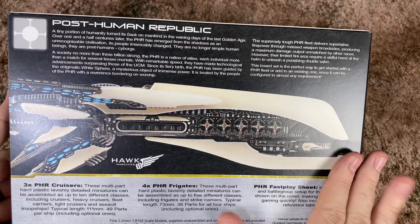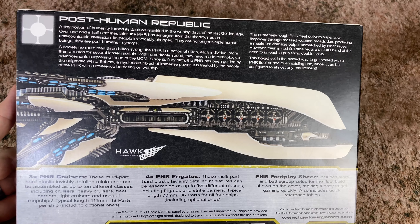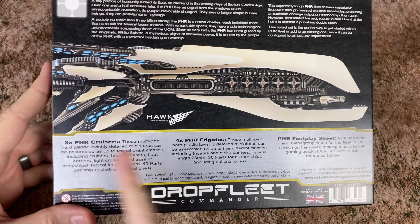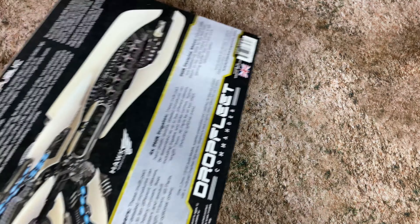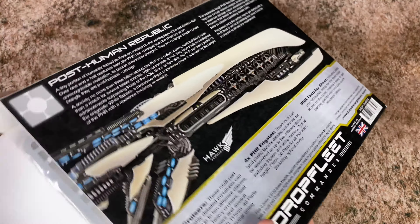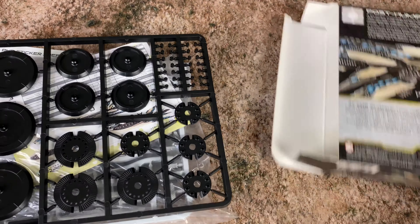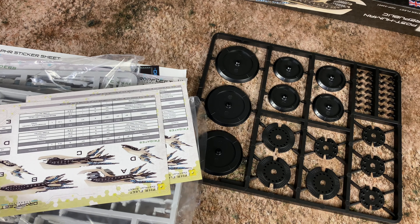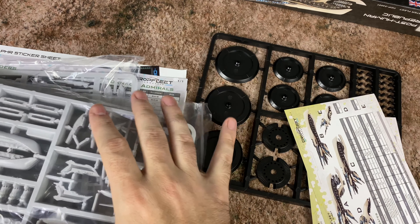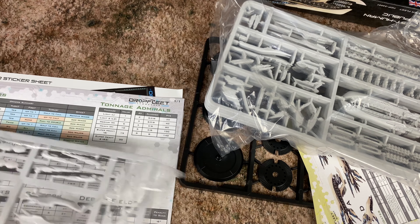This is a really cool-looking fleet. I love the look of these guys. I can't wait to get them put together. This is going to have three PHR Cruisers, four PHR Frigates, and a fast play sheet. This was sent out by TT Combat, so big thanks to TT Combat for actually sending this out. We've had quite a bit of stuff to look at from TT Combat lately — they sent us the two-player starter, and there are a couple of other faction starters we're going to be taking a look at. I'll put some links at the end of the video so you can take a look at everything.